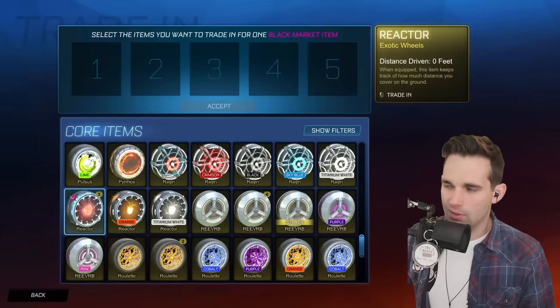We'll throw in one of these Reverbs — we have a Striker cert Reaver, so we're keeping that. Three, two, one — let's go! I don't have a default Shattered. I think I got the Titanium White one from the item shop and I paid way too much money for it. Support-a-creator code: TryHouse!